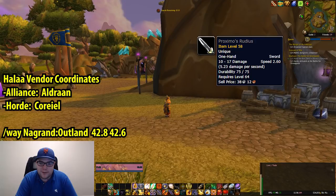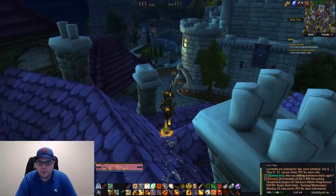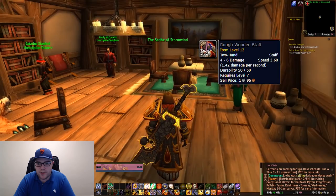The first place you need to go is Hala, which is a PvP town in Nagrand and Outland. You have to gain control of the town for your faction, so you're going to need to have PvP on. A vendor will spawn once your faction has control. The vendor for Alliance is Aldran, the vendor for Horde is Corail, and you want to purchase Proximo's Rudeus.